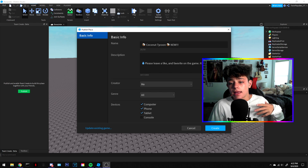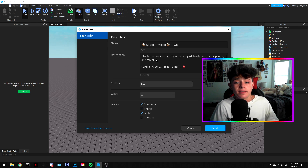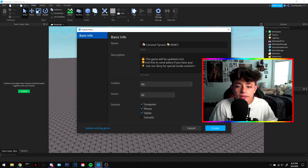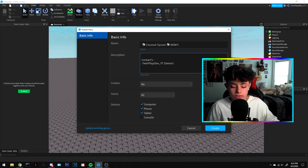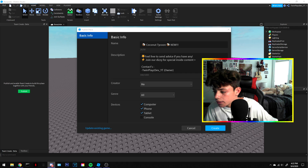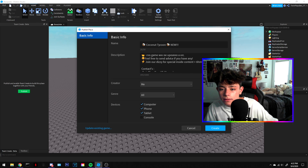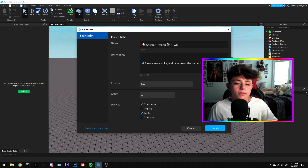After a quick break, I came back with a description that fits. It says: 'This is a new Coconut Tycoon, compatible with computer, phone, and tablet. Game status is currently Beta.' Also added: 'This game will be updated a lot — feel free to send advice and join our Discord.' Then paste your Discord link, and add 'Please leave a like and favorite on the game — that means a lot to me.'